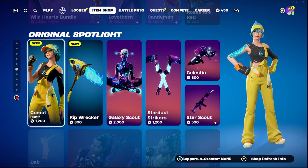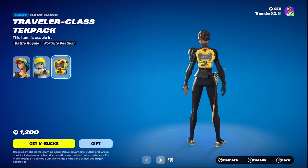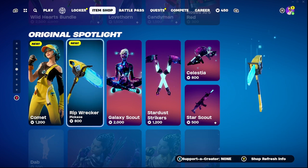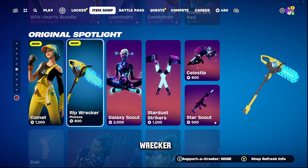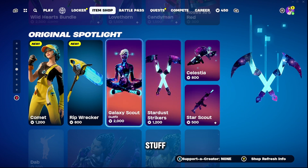Also, with a new skin — Comet. It doesn't have any styles, but it also has a special style with a back bling as well. And we have Rip Rector and a Gallery Street Scout, along with all the other stuff that's back.